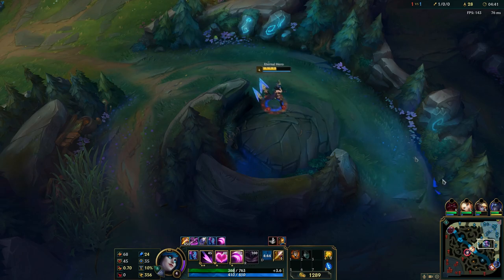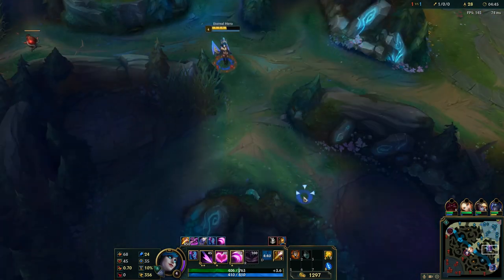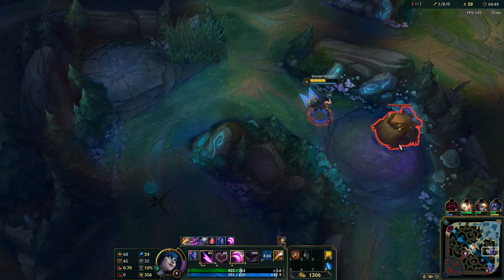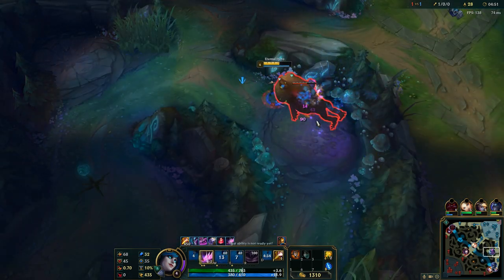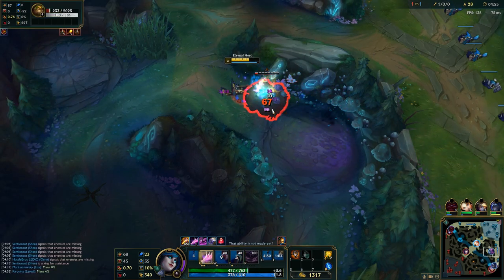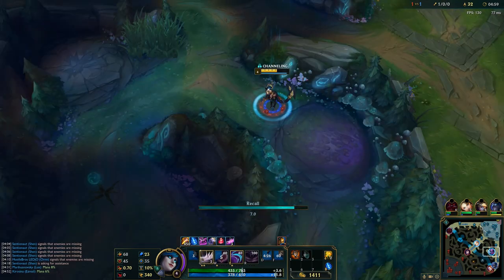As you can see, this is the passive — I am gaining my health rapidly, so it's great. Evelynn has really nice sustain. Because of that, you don't have to back early. But since I cleared all the camps and I don't have my camouflage yet, it's not worth ganking right now, so I just back.